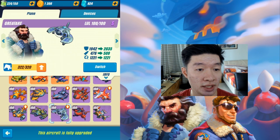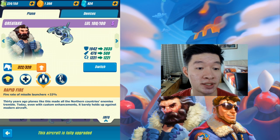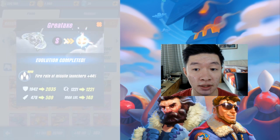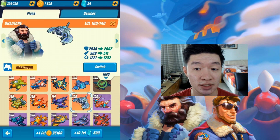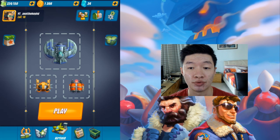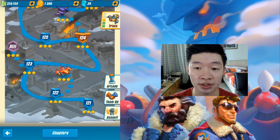I'm curious about this plane because the performance gives armor plus 5%, and the missile rate attack is going to increase by 44%. That is a lot of increase. So let's test this out — armor plus 7%, and missile launchers increase up to 44%.